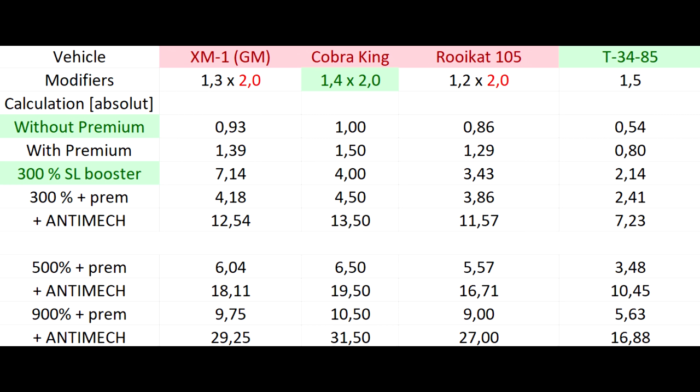In absolute values, taking the Cobra King as the baseline: the T-34-85 starts at just over half. Apply a 300% booster and it's more than twice as much. With a premium account it's nearly two and a half times. The anti-mech order gets us up to seven times that value. With a 900% booster, premium account, and anti-mech all activated, we can almost reach 17 times the baseline — ridiculous, rare, but technically possible.